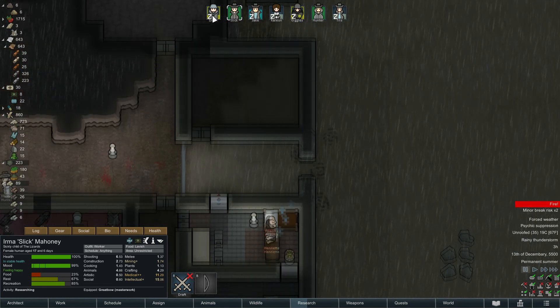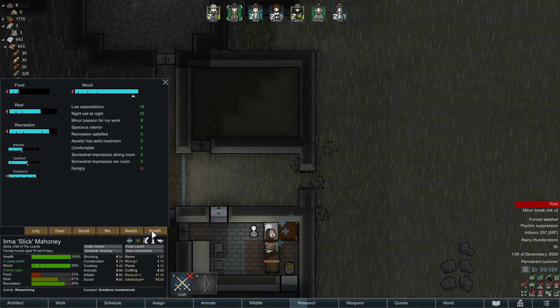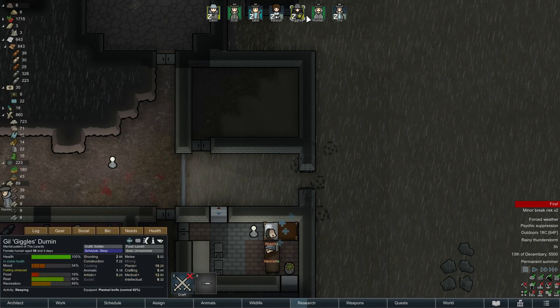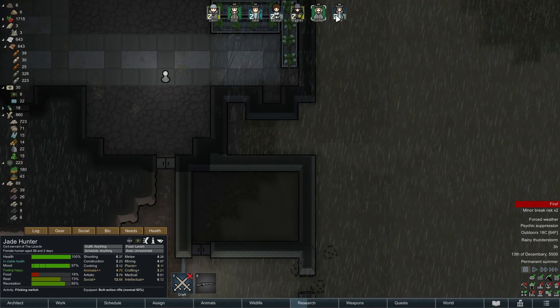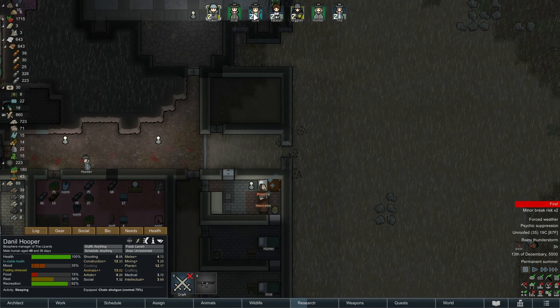Jake has to go too — we need range. I'll leave a couple people here. It's only a day and a half back. How much does that psychic suppressor affect everybody? Slick is female. It hasn't kicked in yet... oh, actually it has. So: female, male, female, male, female, female. We've only got two males — that is an issue.